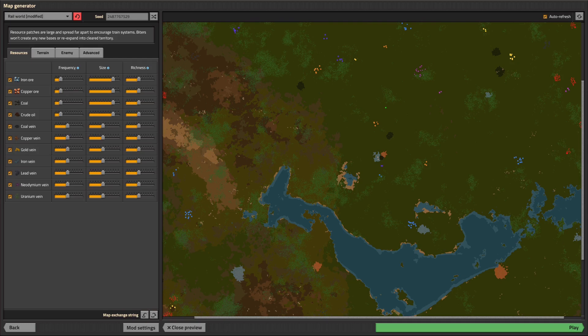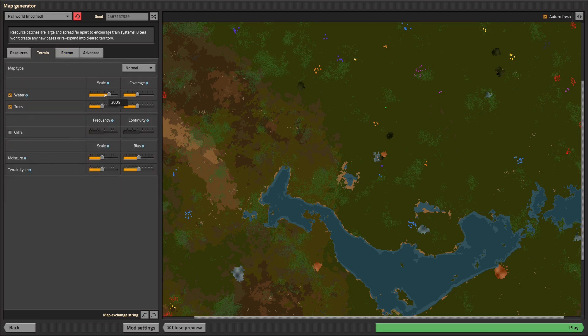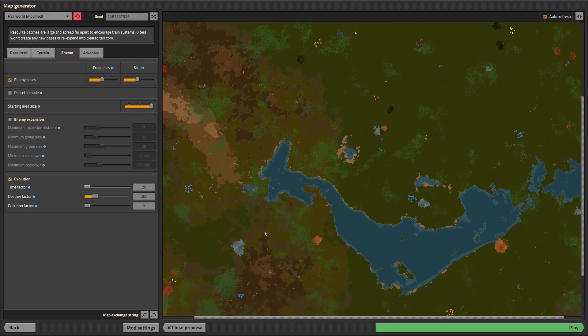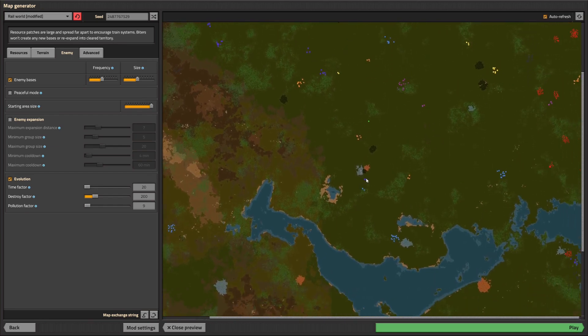I have already prepared some settings here. The resources I have just left them like they are in the default real world setup. I have played around with the terrain a bit but I chose some different seeds. I increased the starting area to have the biters further away, so the first biters I might see are down there, and the trees have a good chance to capture all the pollution I might create.